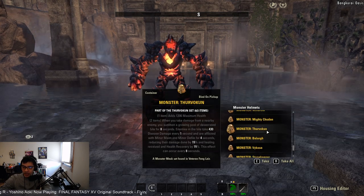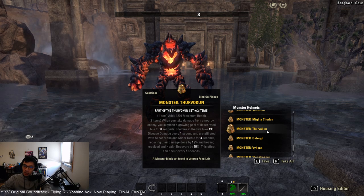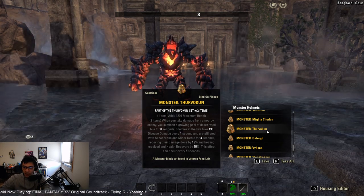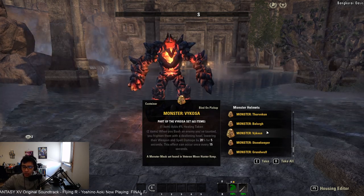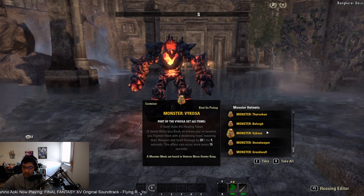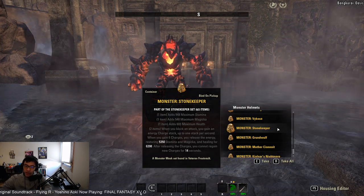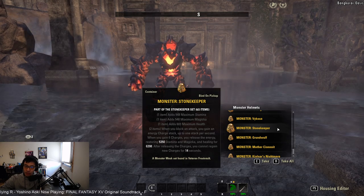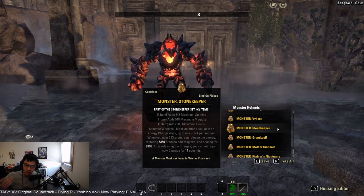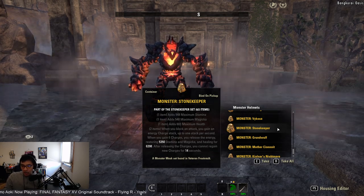Thurvokun applies AOE Minor Maim and comes from Fang Lair — great for trash fights and useful for pursuing trinity achievements, speedruns, or no-death hard mode achievements in dungeons. Balorgh reduces weapon and spell damage by 20% once you bash an enemy you've taunted — really nice for timing to reduce incoming damage, good for progression and high damage scenarios, from Moon Hunter Keep. Stonekeeper from Veteran Frostvault is good for sustain — when you block an attack you gain energy charge stacks, and at six stacks you gain 5350 stamina, magicka, and health, with roughly a 20-second cooldown overall.